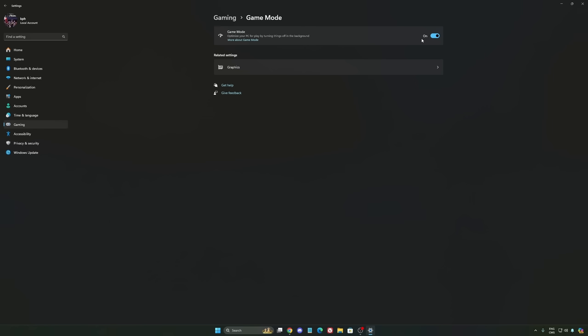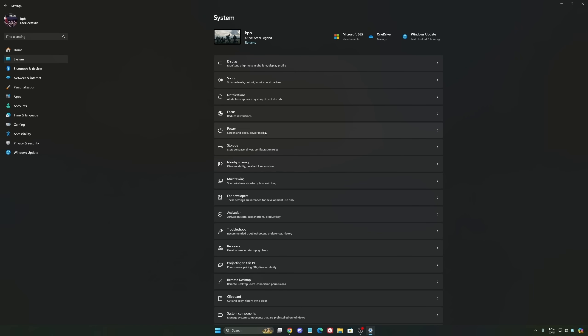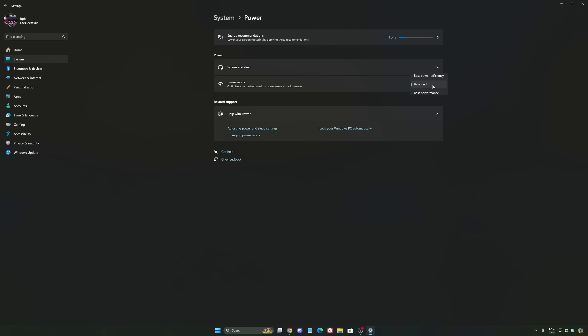The last one is Game Mode. Now Game Mode is really, really good. Back with Windows 10 it was a bit sketchy with stuttering issues, but now you really need to use it to make sure all your resources are prioritizing your video games. Also go to System and check your Power settings. Back then we recommended best performance, but now just use Balanced — you will have better boost clocks, longer boost clocks. I did benchmarks and I'm getting better results with Balanced.